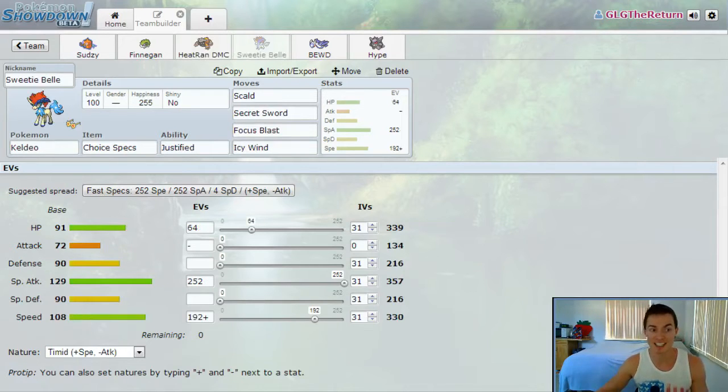We've got Sweetie Bell running Keldeo Justified with Scald, Secret Sword, Focus Blast, and Icy Wind. I'm not entirely sure why I have Focus Blast there — I made this team a while ago and didn't edit that out. Secret Sword is there because Pink Blob — Blissey — is going to be an issue to an all choice specs team. Scald over Hydro Pump because the burn chance provides some support since all these Pokemon are choice-locked.